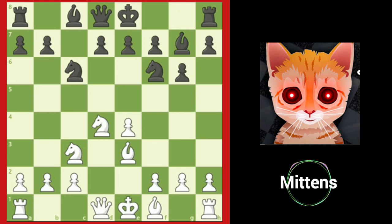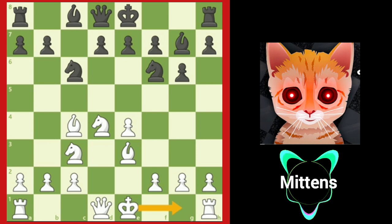White can play positionally by playing bishop to e2 and castling kingside, a common setup for white against almost all Sicilian defenses. Or, play the more aggressive bishop to c4, pointing at black's weak f7 square. White may decide to castle queenside and attack black's kingside with moves like f3, g4, and h4, or play more cautiously by castling kingside. Black will always look for a chance to safely play d5, attacking white's center and opening up the light-squared bishop.